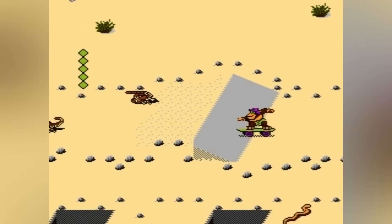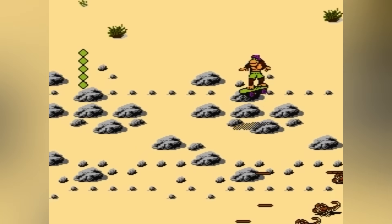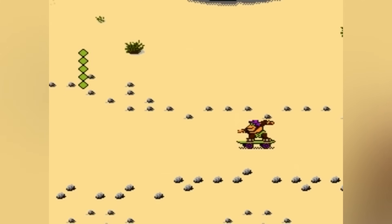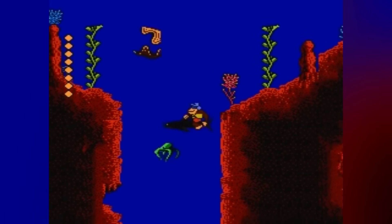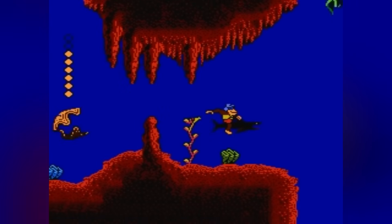The gameplay is a gnarly mix of dodging, jumping, and collecting. You skateboard through the wilds, surf down raging rivers, and even ride a shark through spooky caverns. Keep your eyes peeled for coconuts and bananas to boost your lives, and snag power-ups like the handstand for a brief invincibility boost.